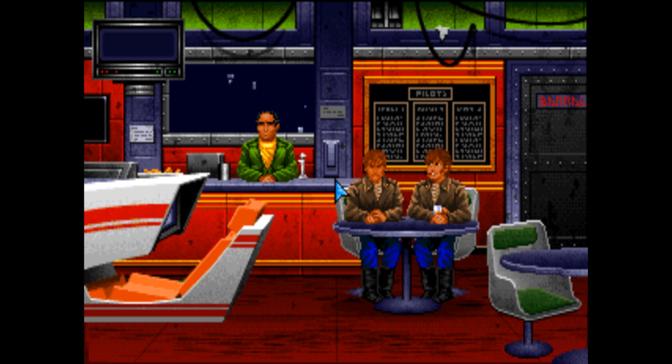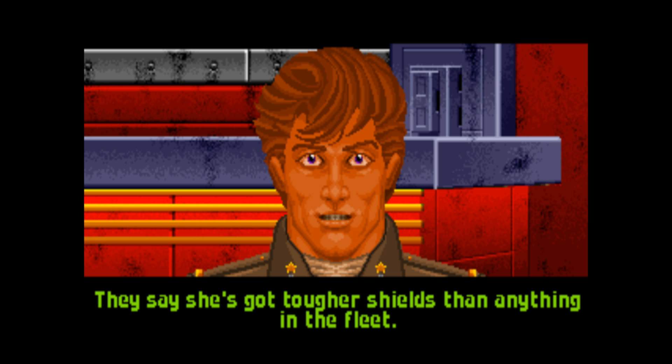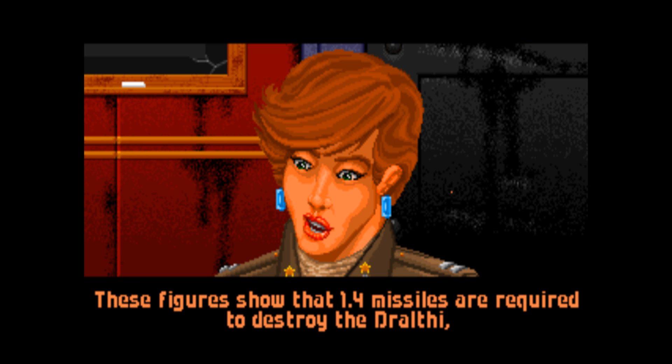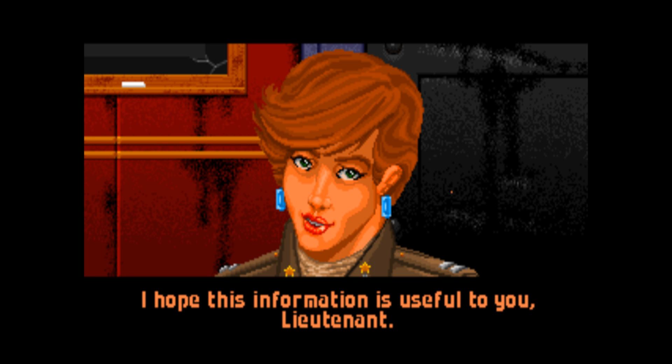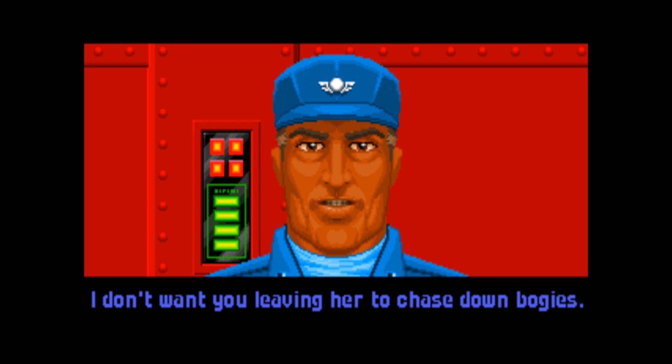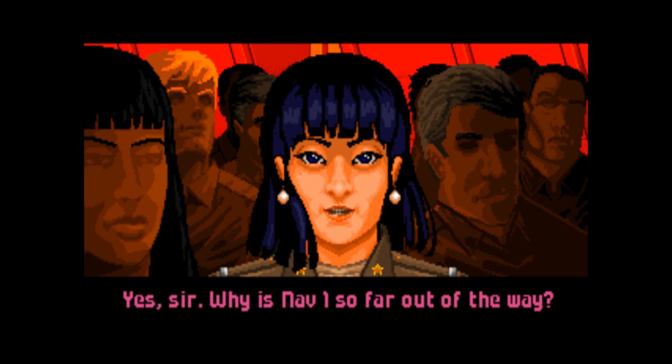In between missions is where you see the storyline unfold. You can talk to some of the pilots at the bar for useful information, and this also provides backstory on the other pilots. Before your very first mission, you can find out how to engage enemy craft and how many shots it takes to destroy them — very useful information right off the bat. The mission briefing is not a simple screen of text, but an actual dialogue between characters in a cutscene, where the captain assigns missions and wingmen, and pilots ask questions.